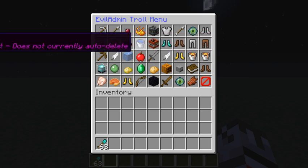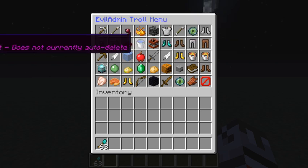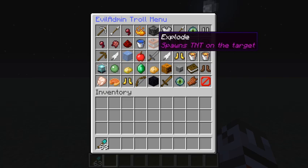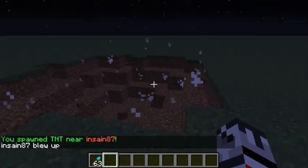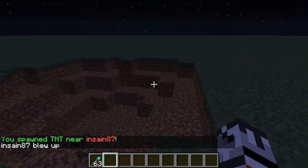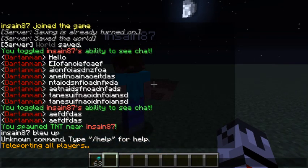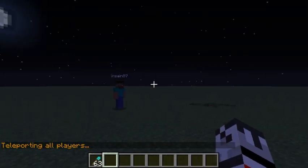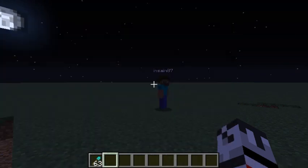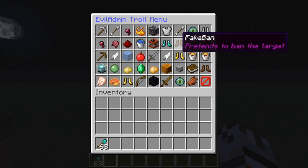'Double health' doubles his health, though you can't see it. That one is a bit broken because cage breaks it and they break each other — unfortunate. 'Explode' will probably kill him, and it does do block damage, so be wary when you're doing that. Make sure you're not trolling them in an area you don't want exploded, because the TNT does do damage.